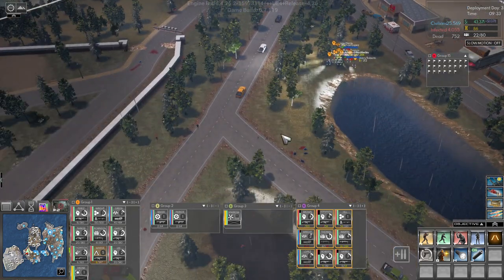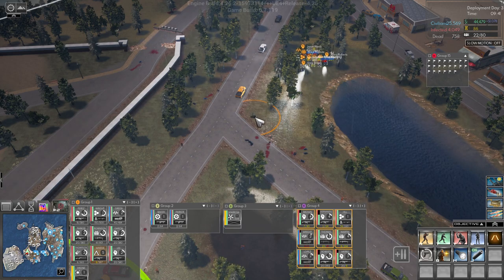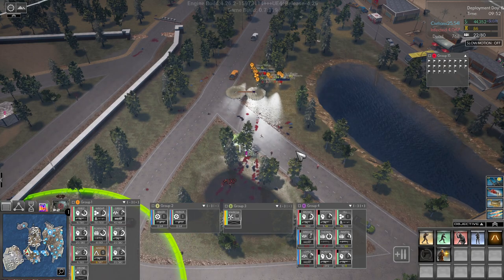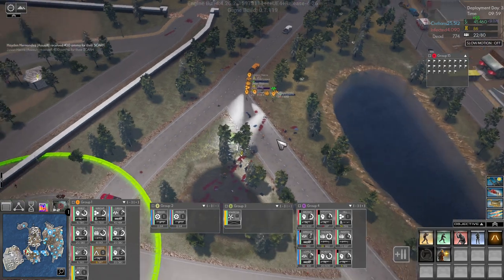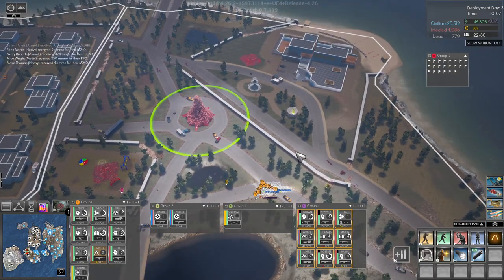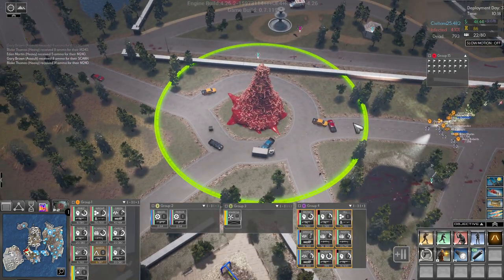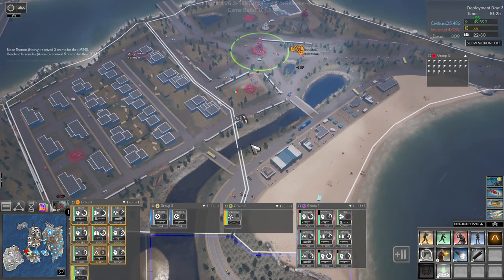We are running out of ammo on our medics, so we're going to have to get an ammo drop in here — ammo is being dropped. Get some ammo, guys. They're just spawning new pods all the time. We're kind of in the middle of it now. I think we're going to need group one up here as well.